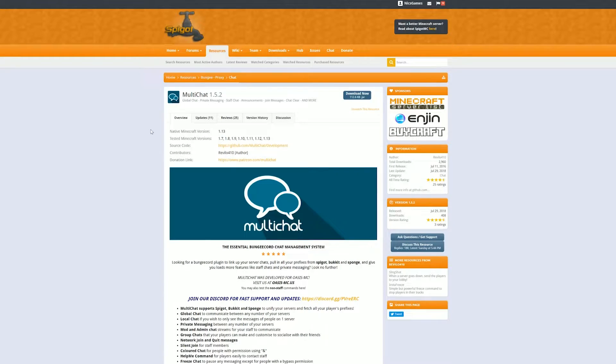What about chat? You can do chat a few different ways. You can make it server-specific, meaning if you have a network server, only people in Skyblock can talk to each other and only people in Survival can talk to each other. Or you can make it across your entire BungeeCord network, where whenever anybody on any server talks, everybody on every server sees it. This is good for smaller, tighter-knit communities. This is called MultiChat - MultiChat is a great plugin for keeping everything synced up on a server.